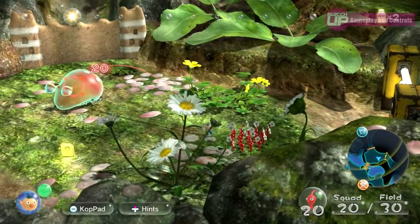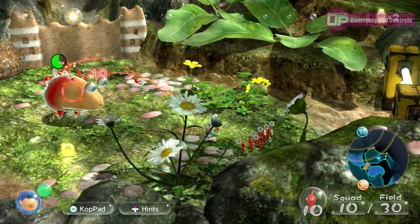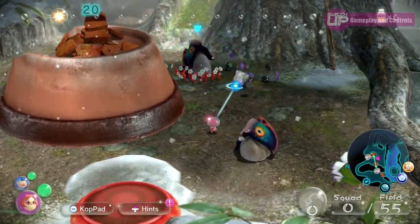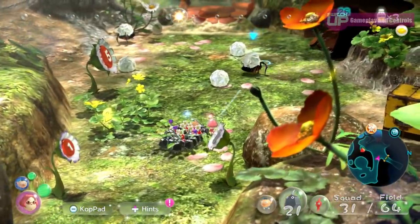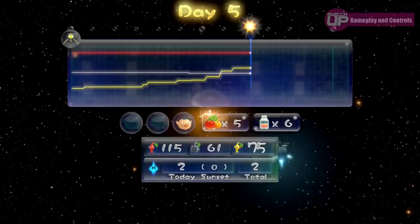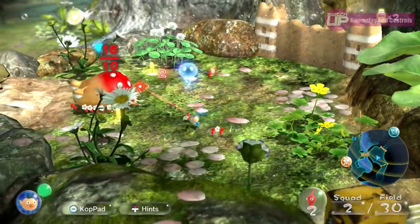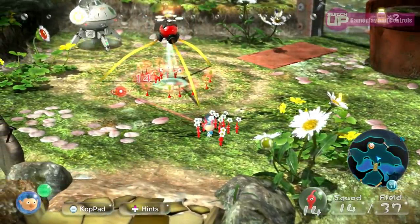You can attempt to defeat said enemies by throwing your Pikmin at them in large quantities overwhelming the enemy, or you have a charge move that is also quite effective. A single Pikmin is incredibly weak and even whole groups can be killed in a second if you are reckless. Matching the correct Pikmin types to particular enemies will reduce Pikmin fatalities, as no one wants that dreaded reminder of just how many have been lost throughout your journey. Any enemies you kill can then be picked up by the Pikmin and carried back to the onion where they will be cultivated into more seeds, therefore more Pikmin.